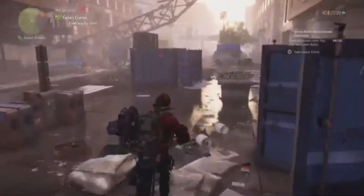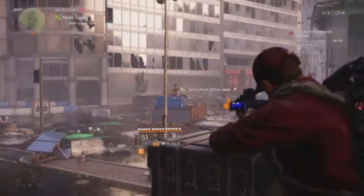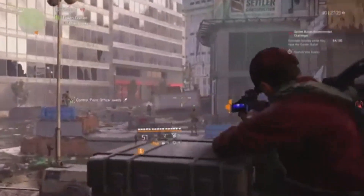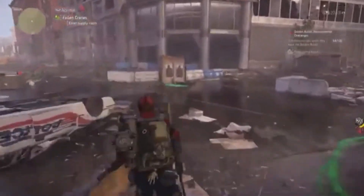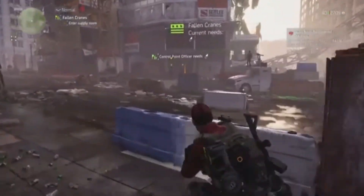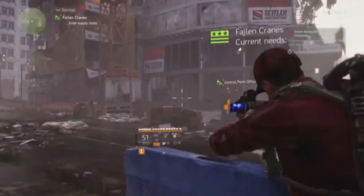If you don't want to sit in this building, you can jump up here and get a little bit nearer. You've got good cover and a good view of the control point when attacking it. If you come in from a different route, you've got this as well — you can run along behind here, stand up there, crouch down, and you've got an excellent view.